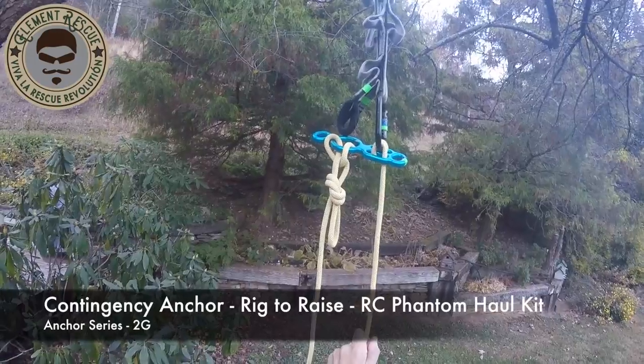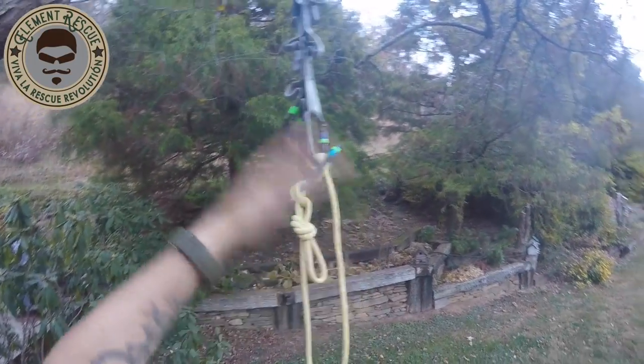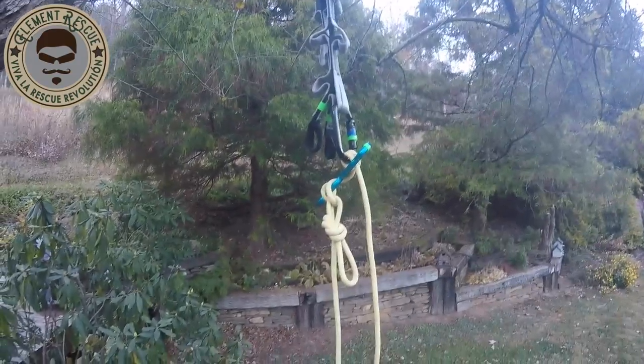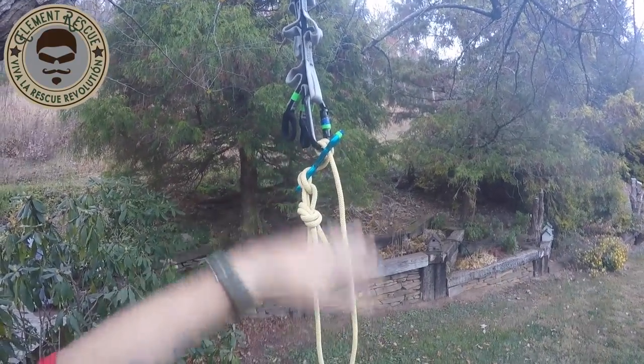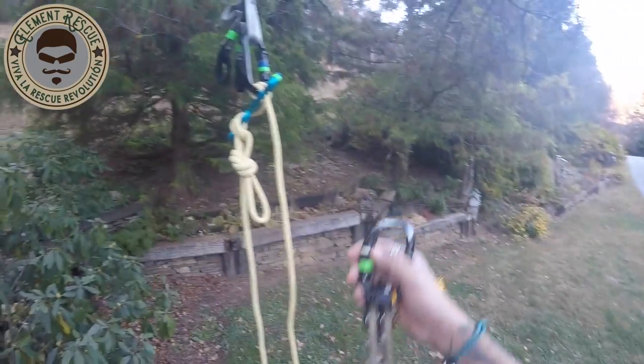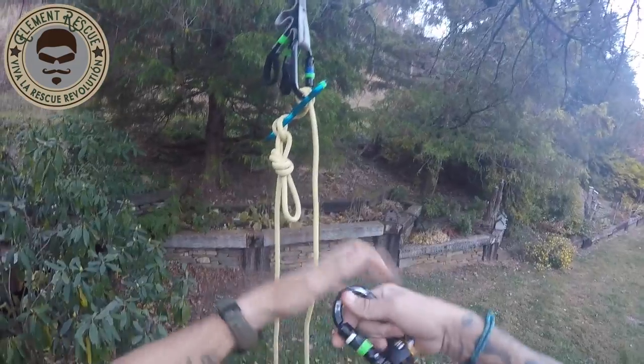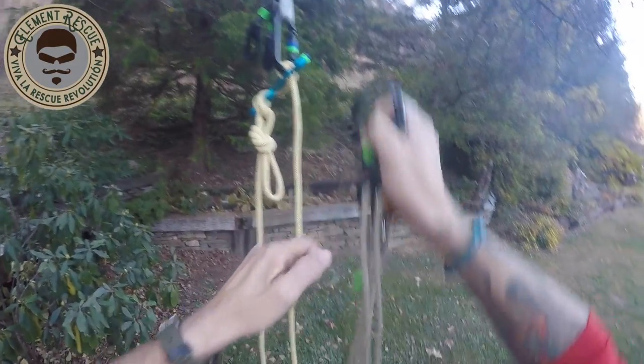We showed how to set up your contingency anchor with a rig to lower, then showed a hasty mode where you don't have a bunch of equipment to turn that rig to lower into a rig to raise. Now we're going to show you, using some components from the Phantom personal haul kit, how we can do that pretty easily.